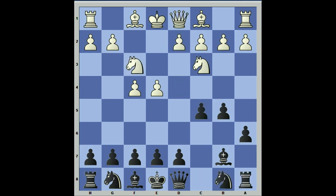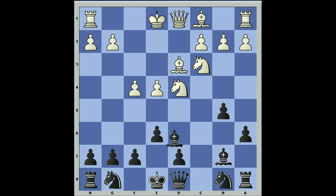Going back, if d4, takes takes, and after e6, we just have a typical Sicilian position.